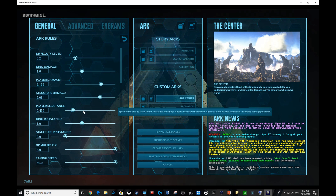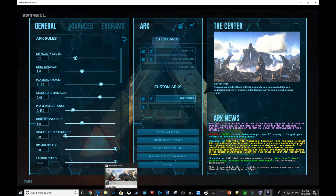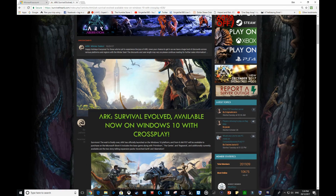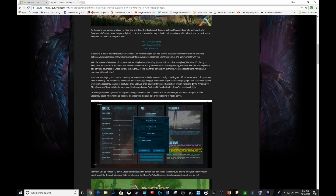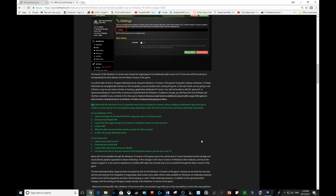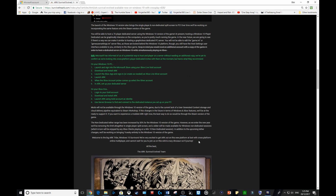That's how you set up your server. If you want to set up a Nitrado server, all the links will be in the description below. I don't have a Nitrado server to physically show you, but essentially you go to your settings, click cross-play, and the server you're paying for can now have PC players and Xbox players coming to join you and having a fun time.